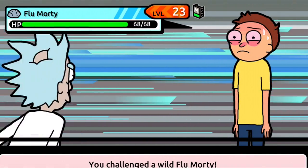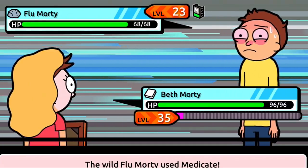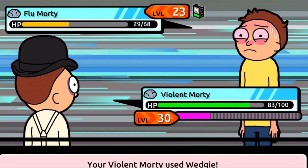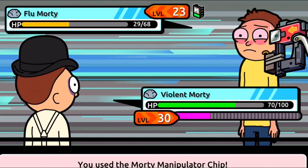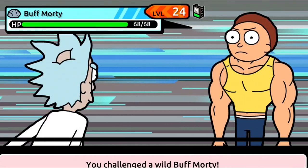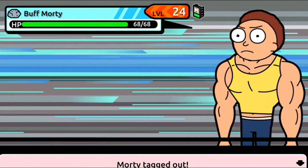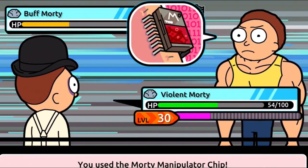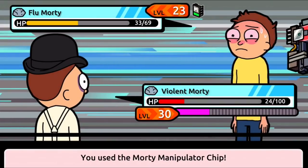This is Flu Morty — we already caught this guy but maybe we can get a combination from him. I can't take out Beth, and him and Flu Morty are both rock types. We might be able to hit him once to take him down far enough to capture him. One more hit would kill him but let's try the Morty Manipulator Chip — we have plenty more. Got him! Here's a Buff Morty right next to the Rick boss. Same amount of damage as the Flu Morty — let's see if it works. Morty number three, come with me!